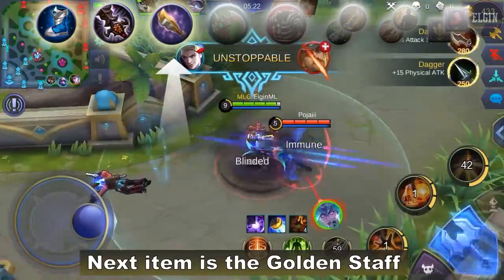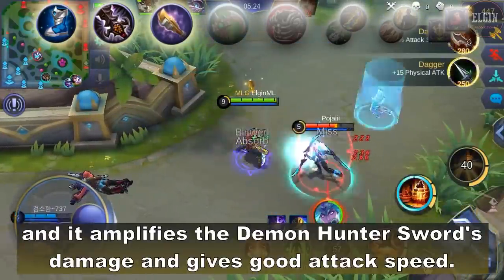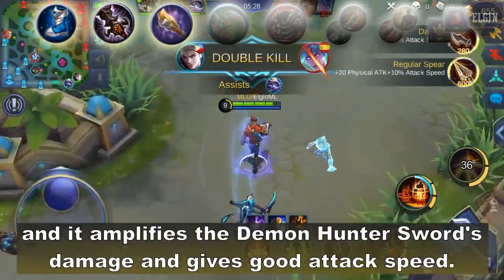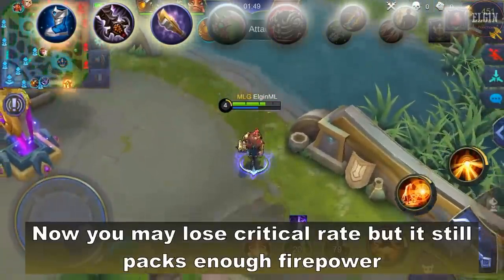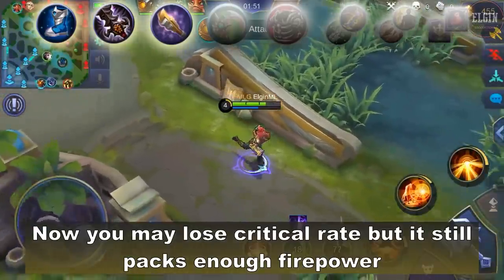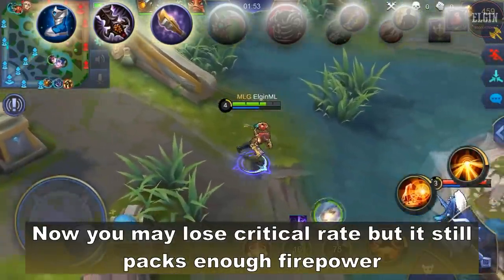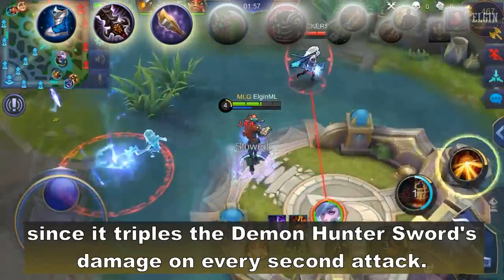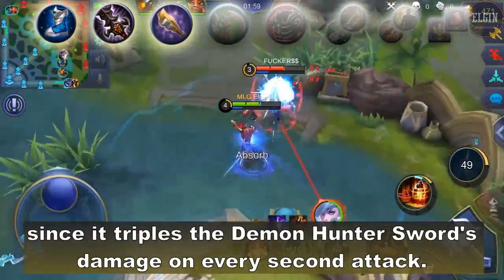Next item is the Golden Staff. It amplifies the Demon Hunter Sword's damage and gives good attack speed. You may lose critical rate, but it still packs enough firepower since it reapplies the Demon Hunter Sword's damage on every second attack.